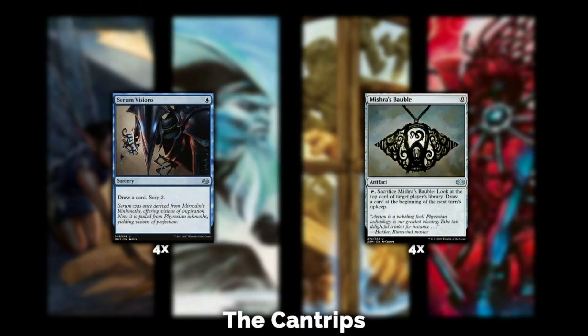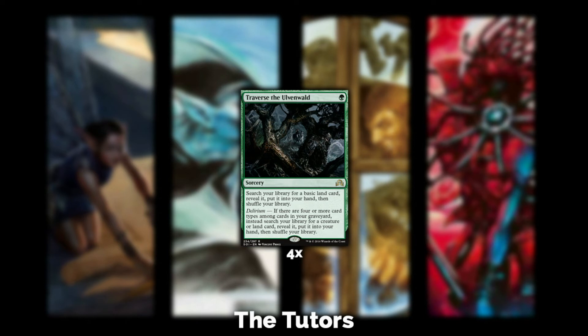The cantrips — we actually do have artifacts, so I kind of lied. We're playing four Serum Visions and four Mishra's Bauble. Not much I can say about Serum Visions — it's one of the best cantrips in Modern and allows you to sculpt your hand and dig for answers. Many one-land hands can be kept if there's a Serum Visions. Mishra's Bauble is a cantrip that lets you see your opponent's next draw or yours for tricky fetches, and of course it feeds delirium and your Tarmogoyf.